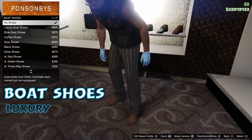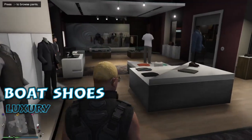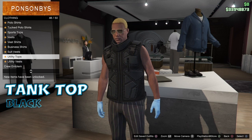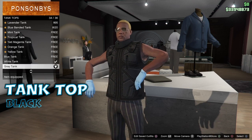You could do it the opposite way around. We're going to put on the silver eyewear, the aviators, and we're going to put on the luxury boat shoes — the first one there. This is a character 2 to character 1 outfit transfer, and it just doesn't delete your second character. We're going to put on the black tank top.